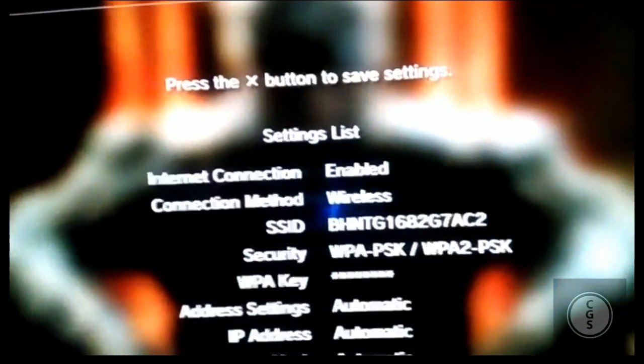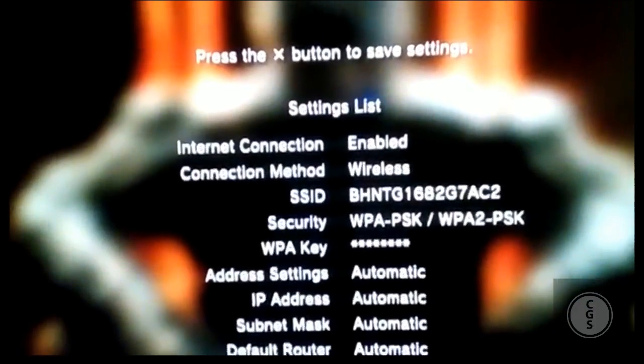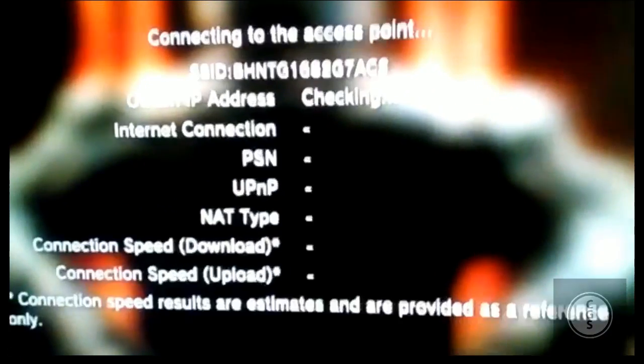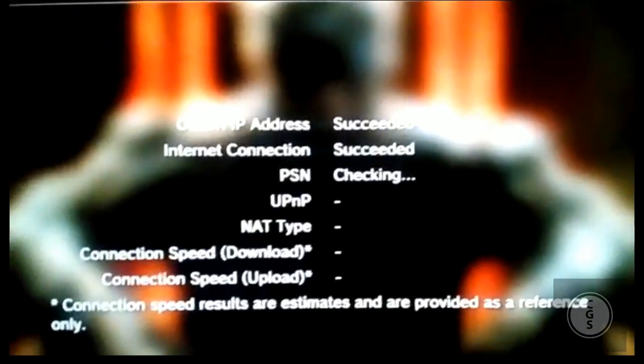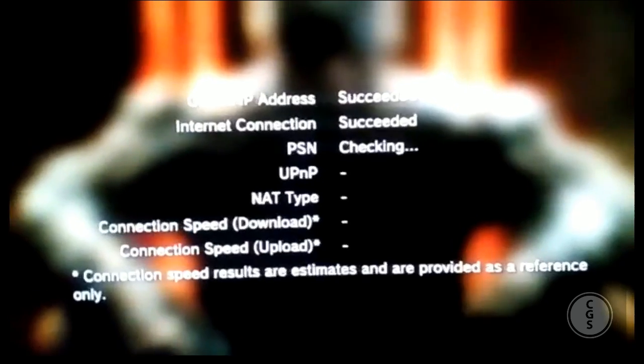Click Automatic for MTU, then select Do Not Use for the proxy server. Enable UPnP if you wish, then press X to confirm. Then press Test Connection — it may take some time depending on how many people are using your internet connection.